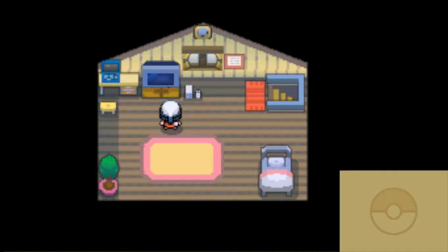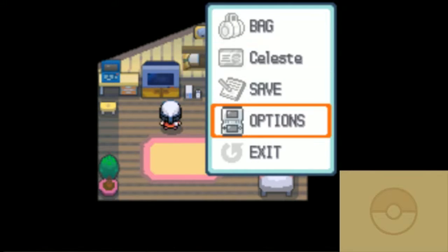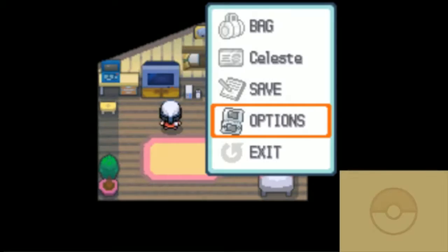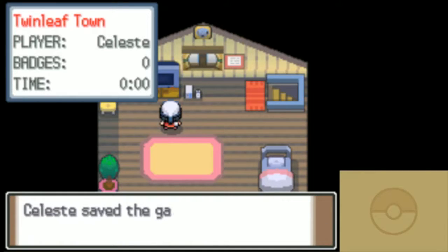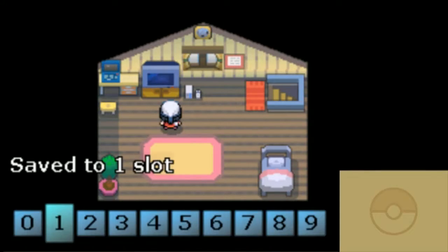Can I access the menu now? Okay, so it's the A button. Yes, please. And save. Saving a lot of data. God, that takes a while to save. Now I'm actually going to do a save state.